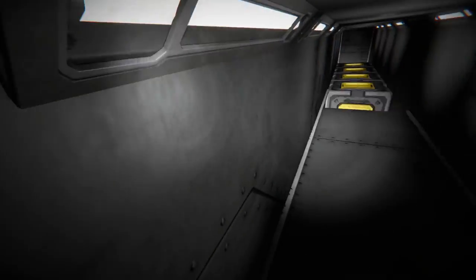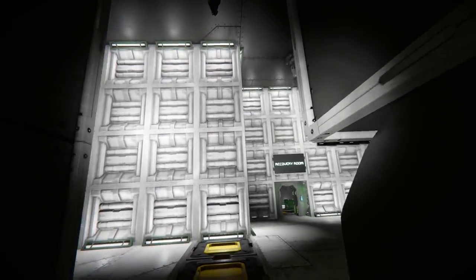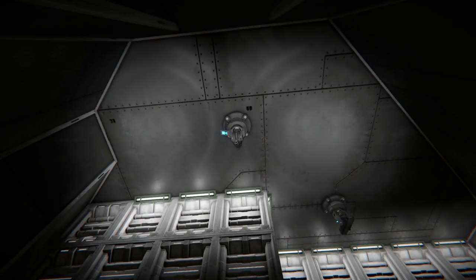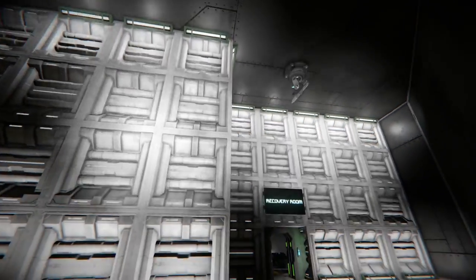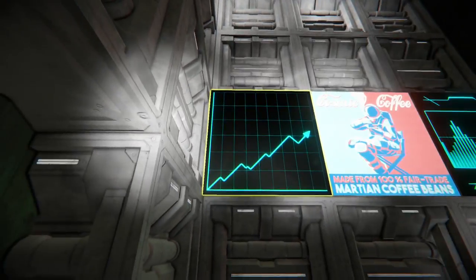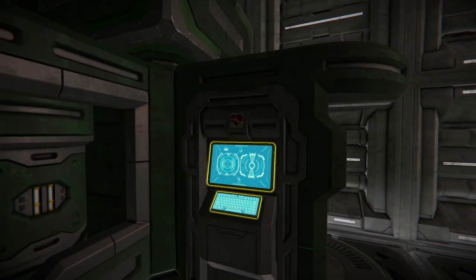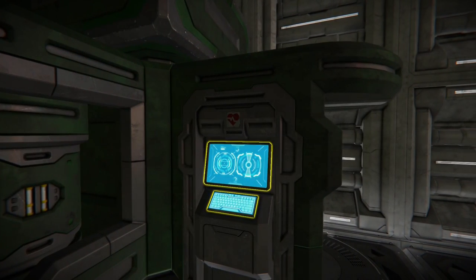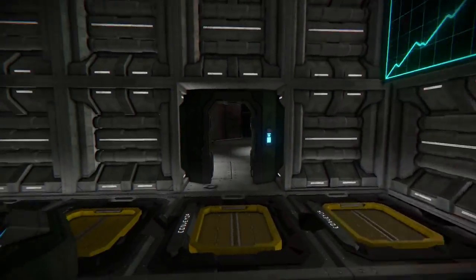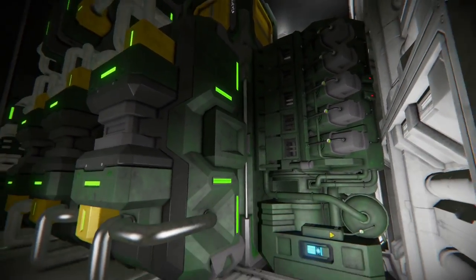As we mosey on down here, we come to your actual utility and functional level. We have two interior turrets watching our back at the top, a few screens here and there, a control command center, and of course your medical bay. For the most part, I think you have enough room if you wanted to add some decor. This is your utility room.